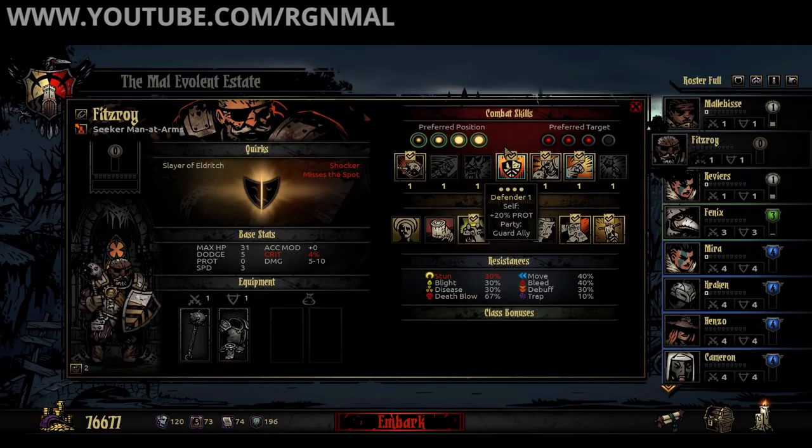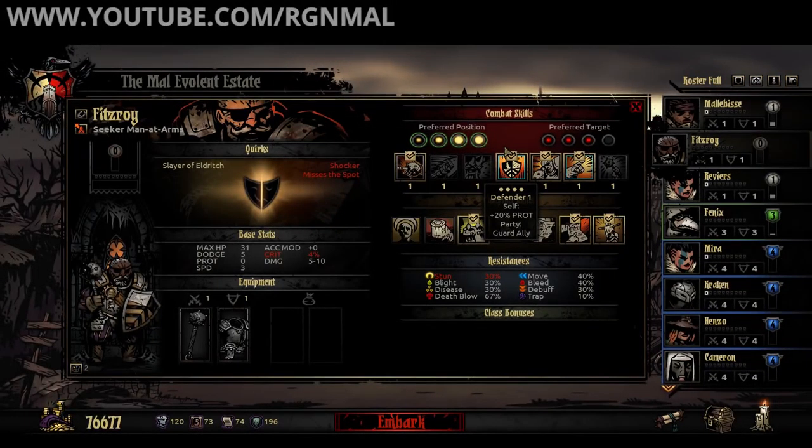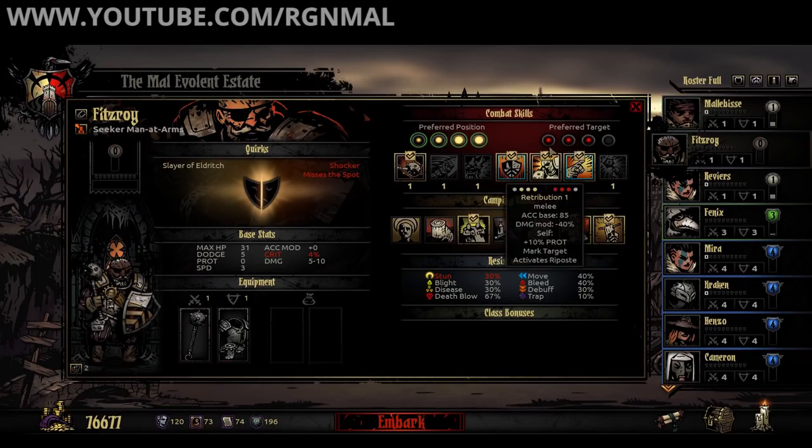Then there's Defender: plus 20% protection. I don't know exactly what the numbers are behind it — like everyone else I've just got my hands on the new build a few hours ago — but the protection stat, which was already good, is now unbelievably good based on my experience. I've played through some level seven champion dungeons, veteran dungeons, and starter dungeons, and it seems to scale all the way across. Defender also has a Guard Ally component where you buff yourself and choose someone else for an ancillary protection buff.